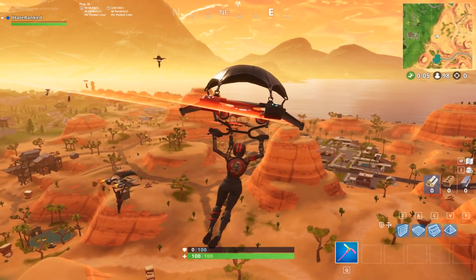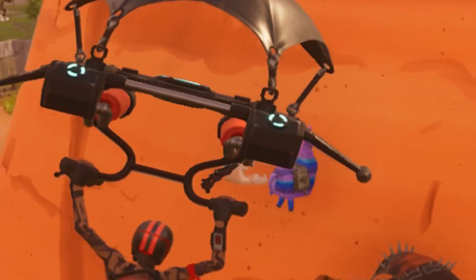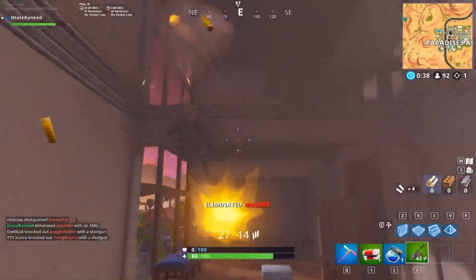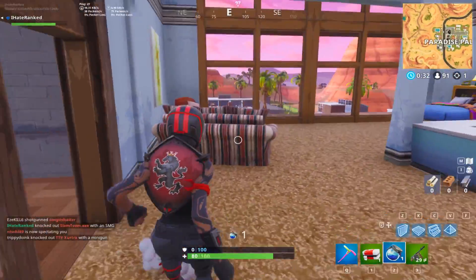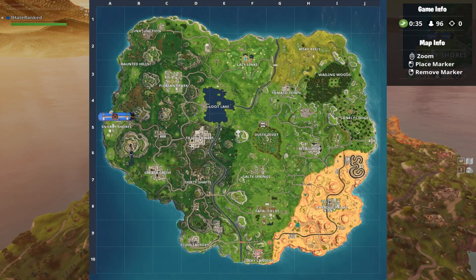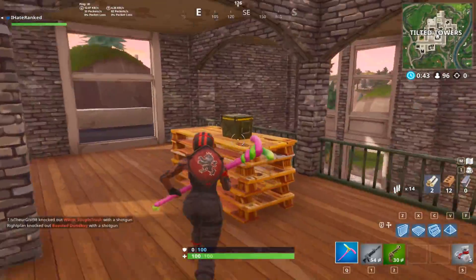Hello, recon specialist. That's not a great start — seeing someone with a recon specialist, I have a 75% chance that this player is going to be good or going to kill me. I didn't think he jumped — fuck. This bus trail right here has no reason to stop people from dropping tilted towers. Subpar start, to be completely honest.